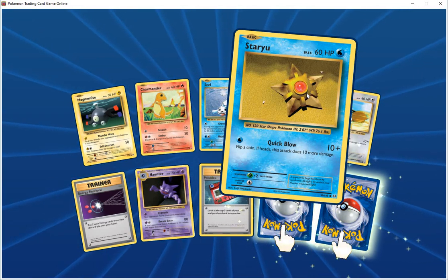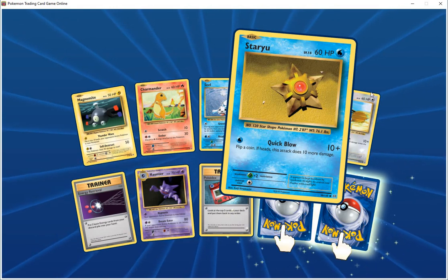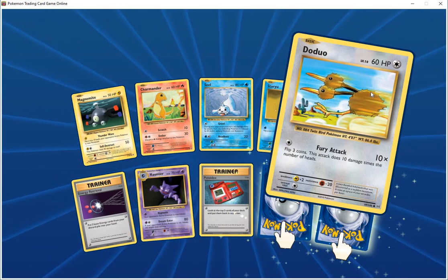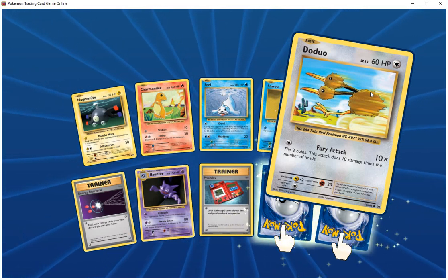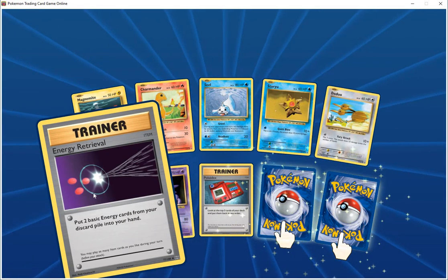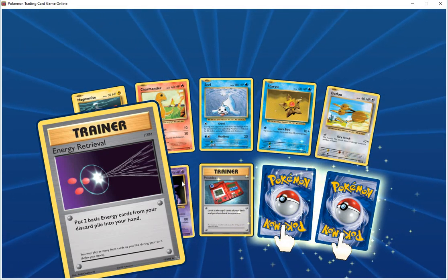Wobbuffet HP 60 colorless, fury pack 10 times — flip three coins, 10 damage times the number of heads. Trainer item card energy retrieval — put two basic energy from your discard pile into your hand. Onix HP 70 psychic, bind — that Pokemon is now asleep. Three meter bind — if the Pokemon is not asleep, that does nothing, 80.